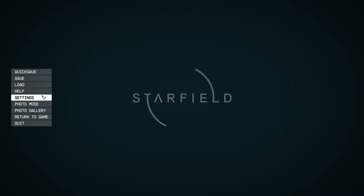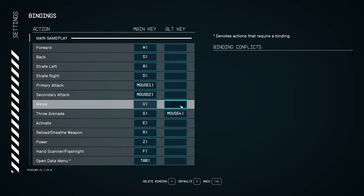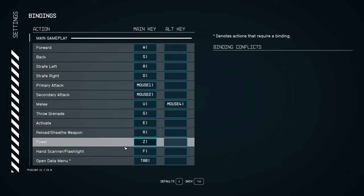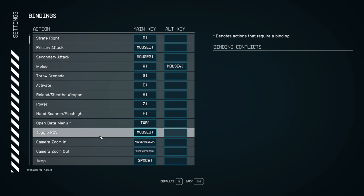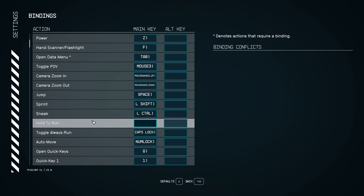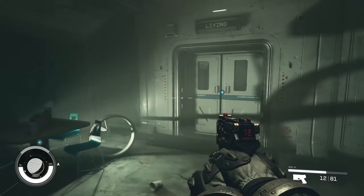Pausing to change some settings. Going into controls: melee is being rebound to mouse 4. Grenade is G. Power — activate E. Hand scanner flashlight. Open data menu. Hold to run. Toggle always run as caps lock — oh, I see.